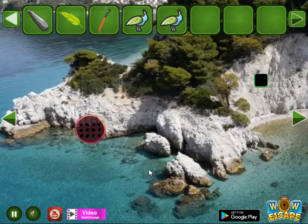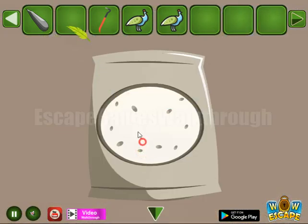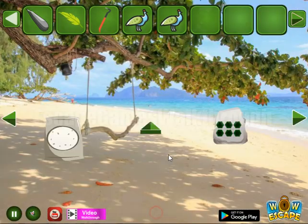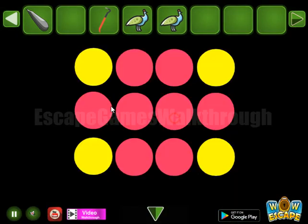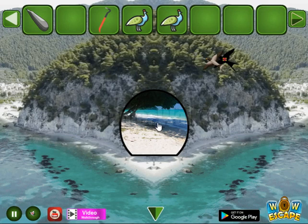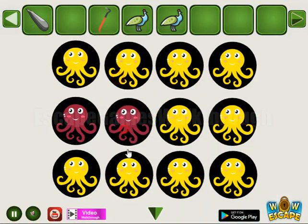So one more bird we have got. Going back again. This leaf — crowbar not for this place, and a bird. Let's try to use this leaf. And now we have a pattern of red and yellow dots, so it is to paint these octopuses.